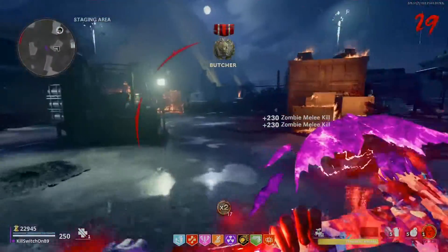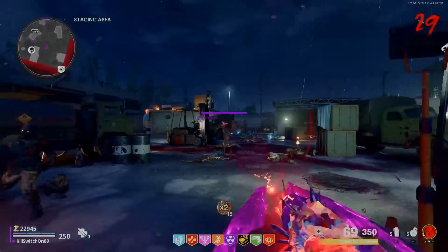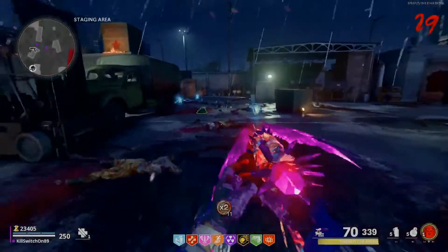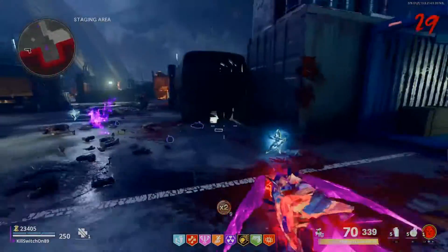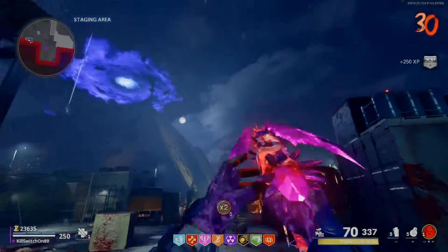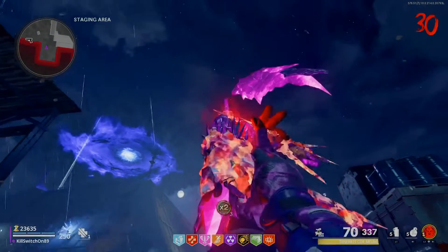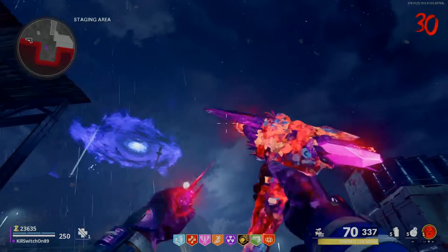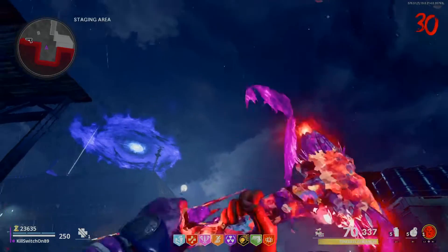The axe also has a sort of firing mode that works like the Hell's Retriever in a way. This is one of the coolest inspects in the game. I love this Wonder Weapon. Looks really good on the background.